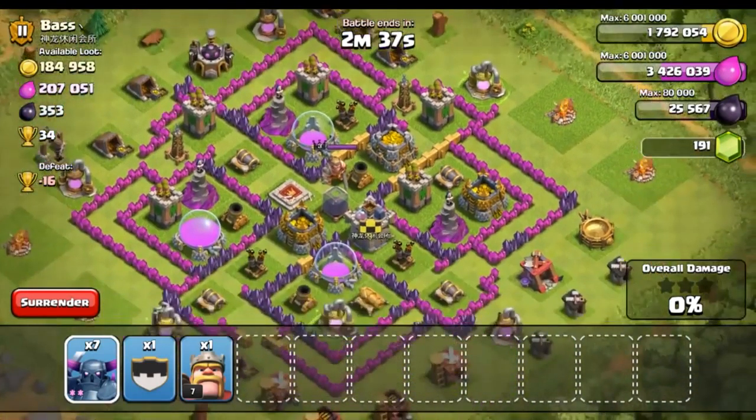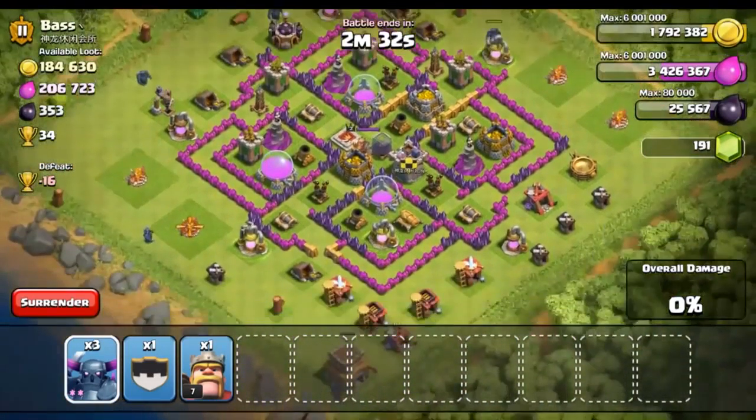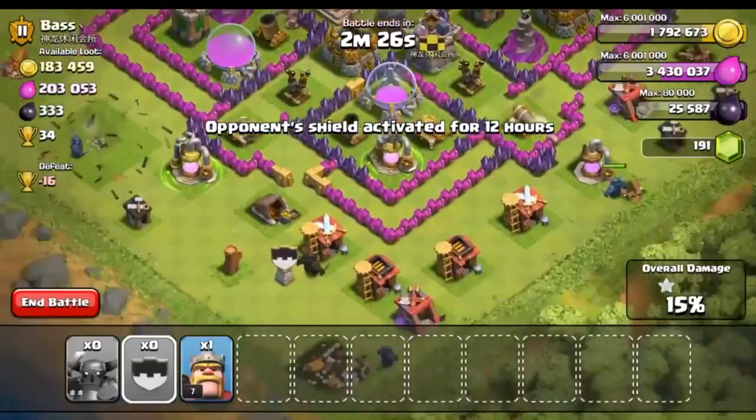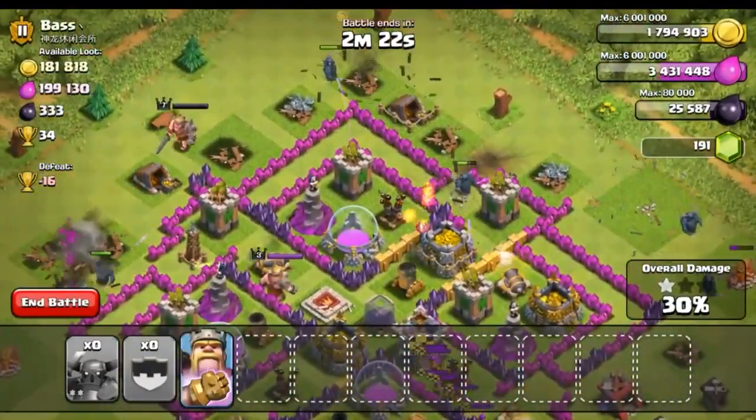One of the really great things about this base is that he is upgrading two of his Teslas, which is gonna totally save our raid. As you guys probably already know, Teslas do double damage to PEKKAs, and we do not want that — so this is a big advantage for us.